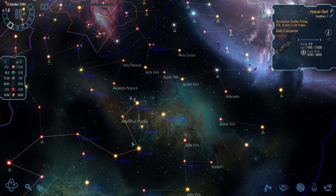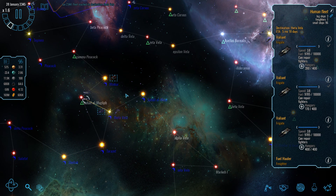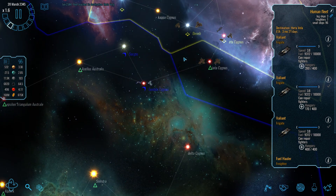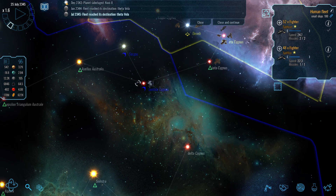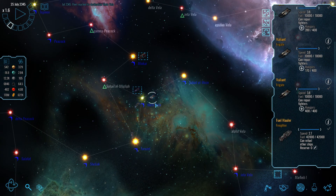That bulk transporter is moving some defense stations into place. The defense stations in our last battle held up very well against the enemy fighter onslaught — the laser batteries doing good work and allowing our fighters to operate under their guns.